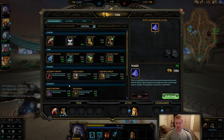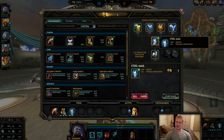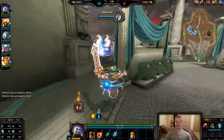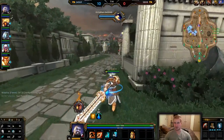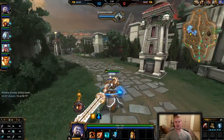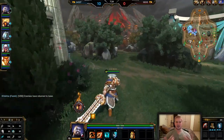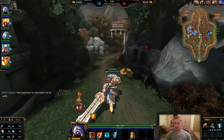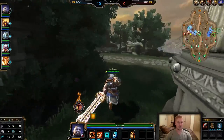At this point I'm deciding between tier two Sovereignty or Hide of the Urchin. I realize the Gold Fury isn't spawning for a little bit so I go ahead and get tier two Sovereignty. It's going to help a lot with physical defense — Poseidon isn't a problem, they're really heavy physical damage with a Loki in the solo lane and Thor, so Sovereignty gives me upwards of 80 physical defense plus a great amount of health. I didn't need the Hide — not feeling mana hungry and Poseidon isn't doing enough damage to justify the magical defense.